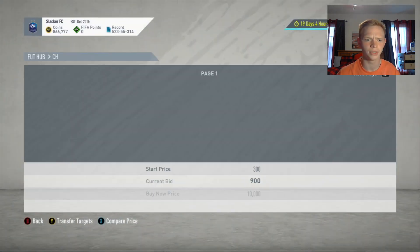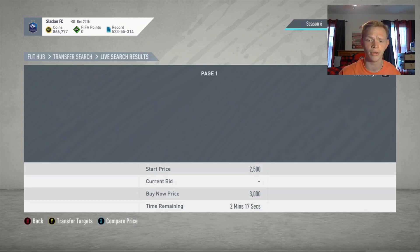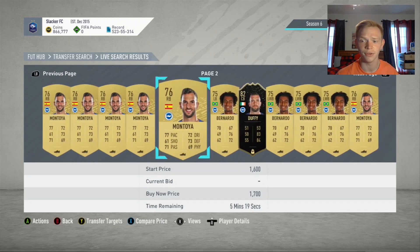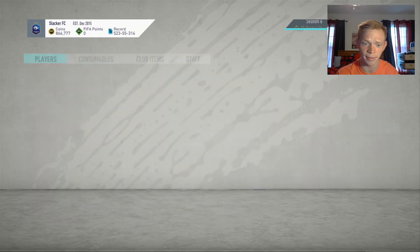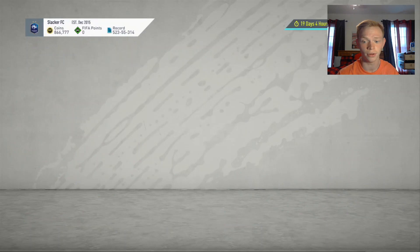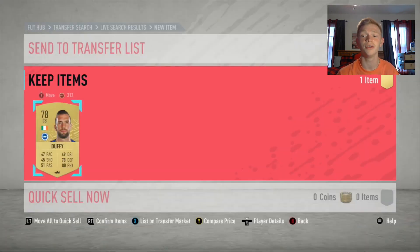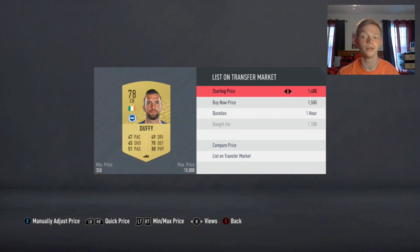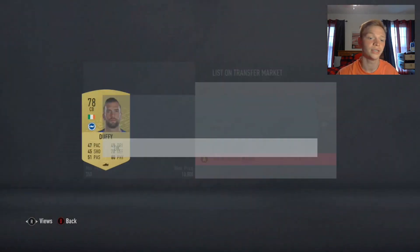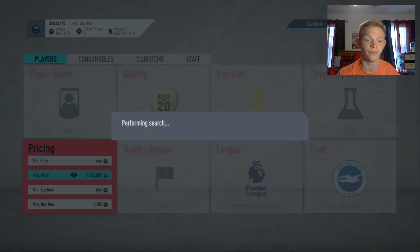In this filter there are four players: there's Bernardo, there's Montoya, there's Dunk, and there's also Duffy — just the base card, not the in-form. They sell for 1,500 right now, and we snipe for 1,100. As you can see they pop up pretty quickly — we get a Duffy right away for 1,100. We'll list him at 1,500, lose 75 coins on tax, so we make 325 coins profit.